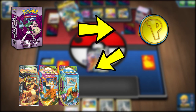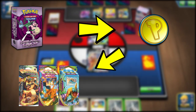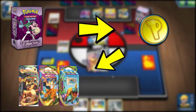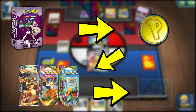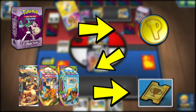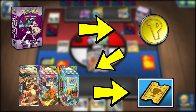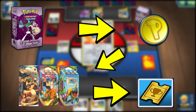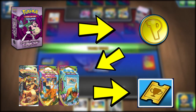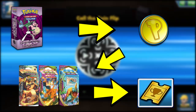Once you get that theme deck, you want to continue grinding the theme deck ladder. Grinding gives you coins, event tickets, packs, and cards including full arts. Before I show you the ladder, let me explain the two currencies in PTCGO. The first is coins — you can use coins to buy sleeves, avatar clothes, and even packs.